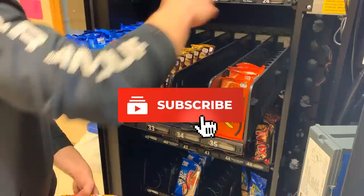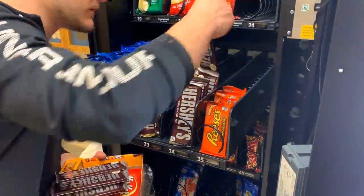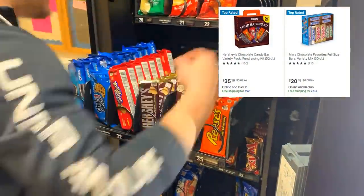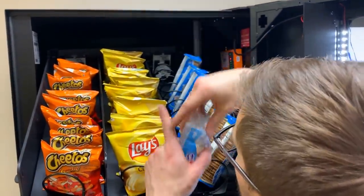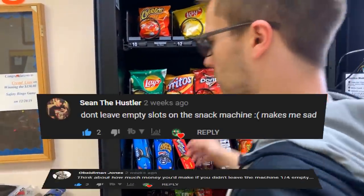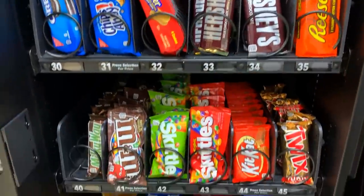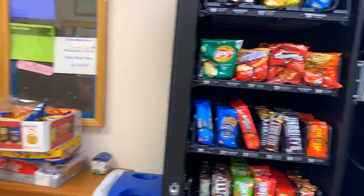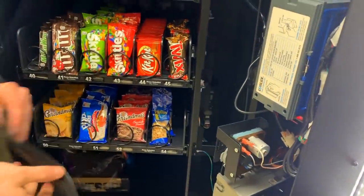First off, here we are at our nursing home location with a 23-select snack machine, looking pretty low on product just after nine days. This time around filling machines, we were sure to fill every single slot — we heard you guys in the comments telling us to do so. It's best to have it that way to really maximize profits and it just looks better. Let's go ahead and check out these quarters.